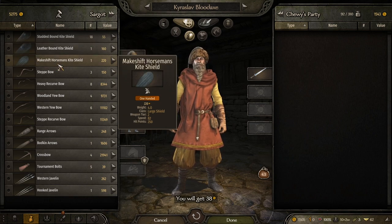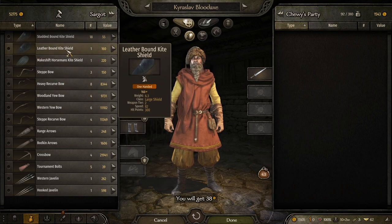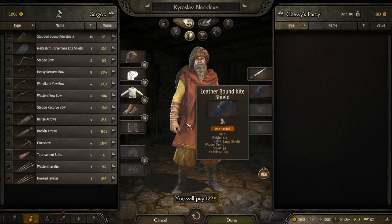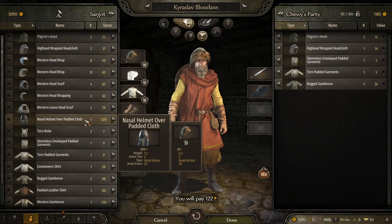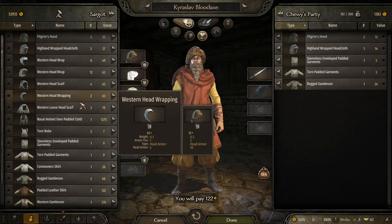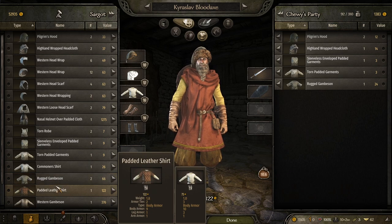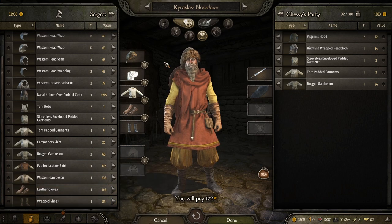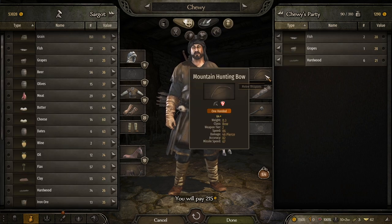Something basic — this doesn't need to be anything crazy. We look at horseman's kite shields and bound kite shields. This one is better for cheaper so we'll give him that. As for armor, there's not much enticing — it's very expensive. Leather gloves for my character would be good though, so we'll pay for those.